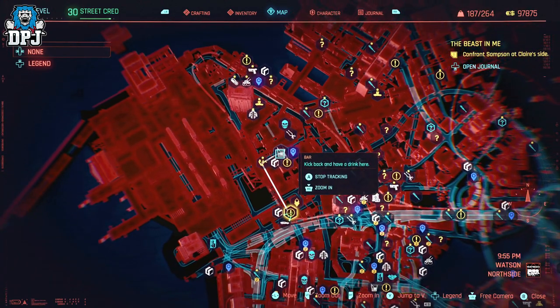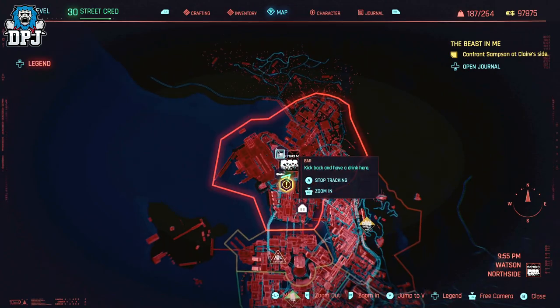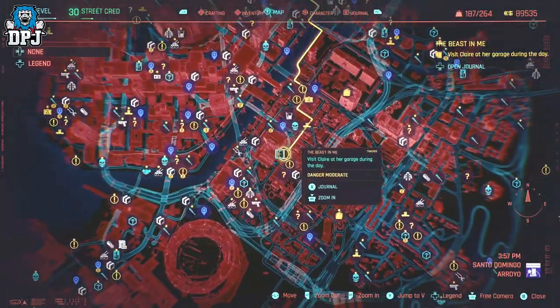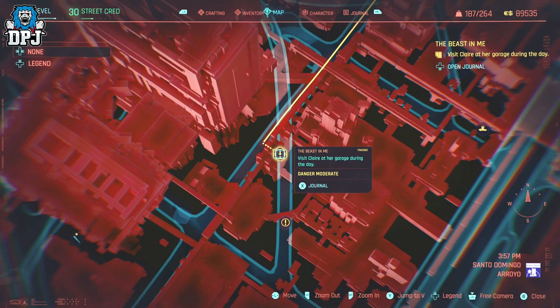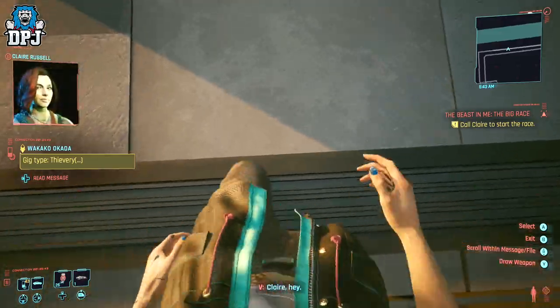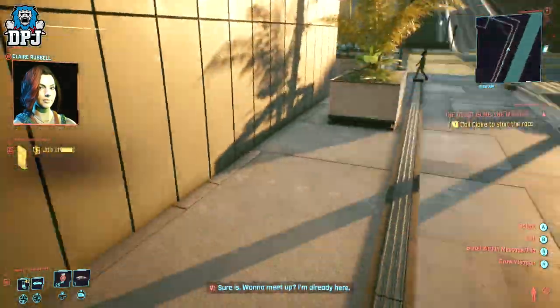There are three qualifying matches and then the main race at the end. You first meet Claire within the Afterlife Club in Watson. You may have to speak to her there first to unlock these missions, so head to Watson and go to the Afterlife bar — she's a bartender there. The mission 'The Beast in Me' starts off at Claire's garage, so head there and talk to her. The first three qualifying races are not important. What is important is the last mission, which is planned out to get revenge on another racer. You must be the driver — Claire must kill the guy she wants revenge on, so you must drive the car.